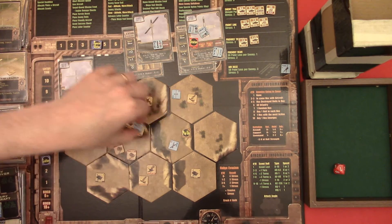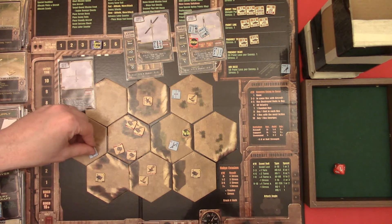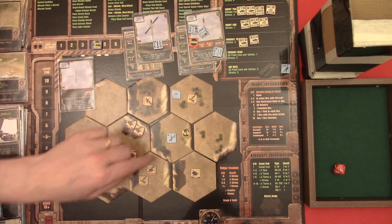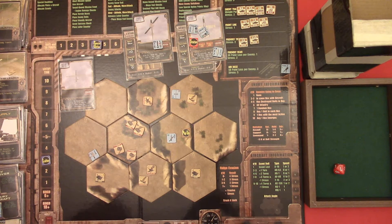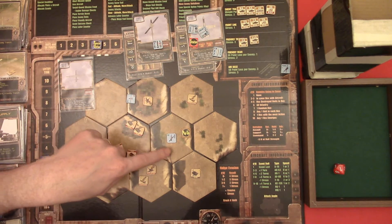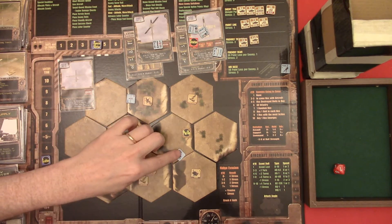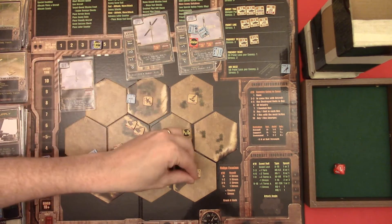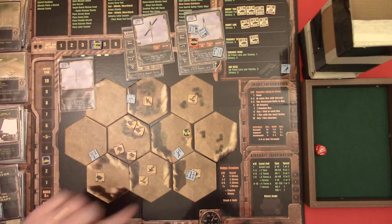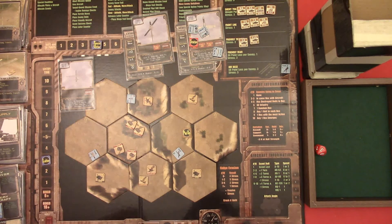Gator is going low altitude and moving up. Can he take it out? We're gonna try at least - he's gonna fire a Hellfire on that tank. It's a three, it's a four, which means it would have been a hit unless it had a minus two. Oh well, nothing to do - we need to get out of here anyway.